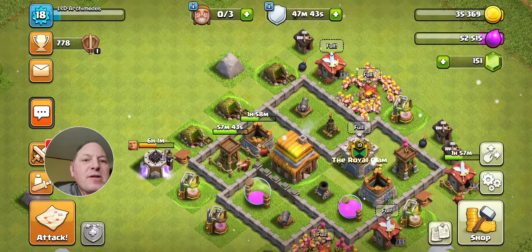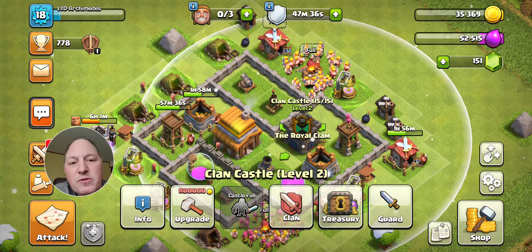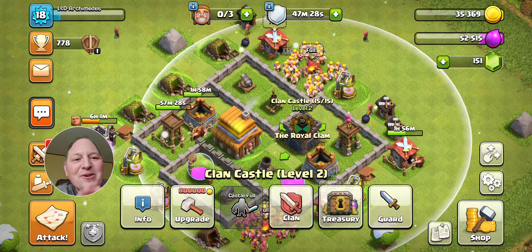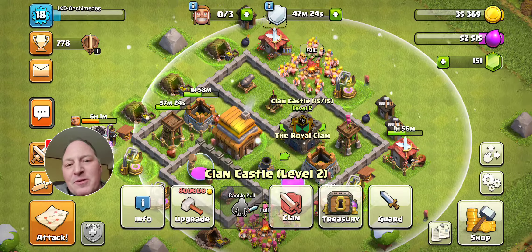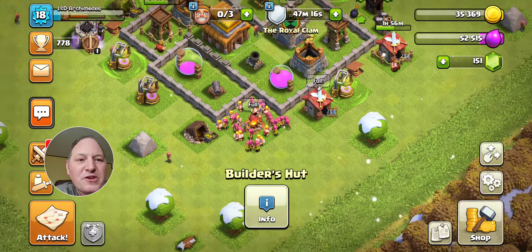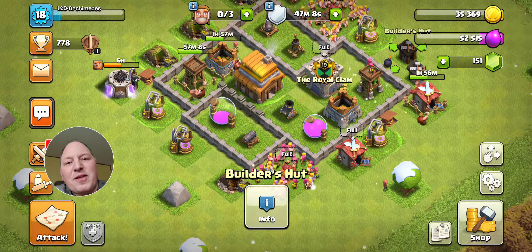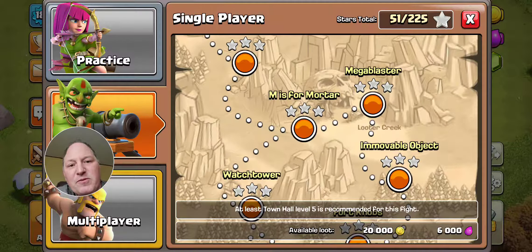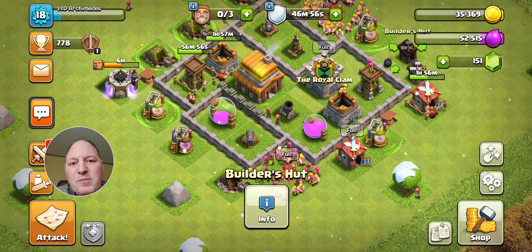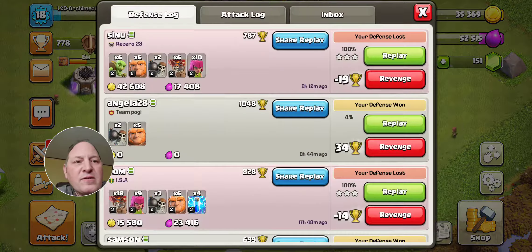Don't forget about the goblin campaign. And actually, even before you get into the goblin campaign — as soon as you can build the Clan Castle, do it, and get yourself into a clan so you can ask for troops. I got a bit of a benefit here because I run my own clan and let myself in. A lot of clans won't accept a Town Hall 4. Getting 50 stars in the goblin campaign earns 4 gems — easy loot. For a lot of those attacks I just put two balloons in my Clan Castle, launched them, and let the balloons do all the work.